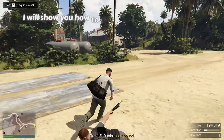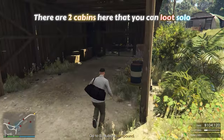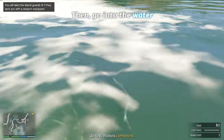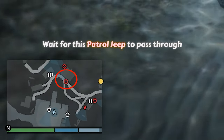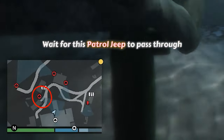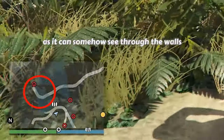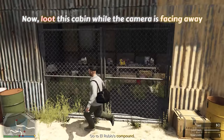I will show you how to loot the Main Dock stealthily. There are 2 cabins here that you can loot solo. I am using the Long Fin Approach here. Reach the Main Dock, then go into the water. Wait for the patrol jeep to pass through. Now you can safely come out. Watch out for this camera here, as it can somehow see through the walls and you can get detected.